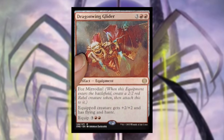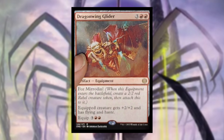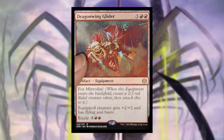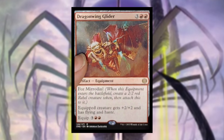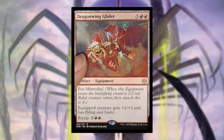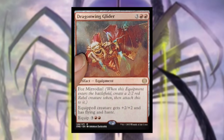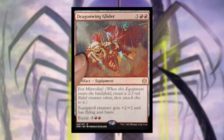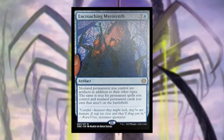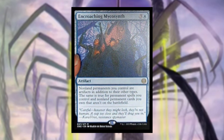Dragon Wing Glider costs three red red — an artifact equipment with Mirrored-in. When it enters the battlefield, create a 2/2 red rebel creature token then attach this to it. The equipped creature gets plus two plus two and has flying and haste. Equip costs three red red. Being a rare, I'm not really that excited about it — it seems like they could do a little better, but it'll come in handy if you want to give something flying and haste.